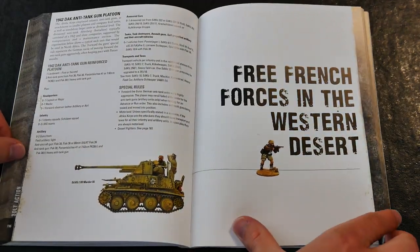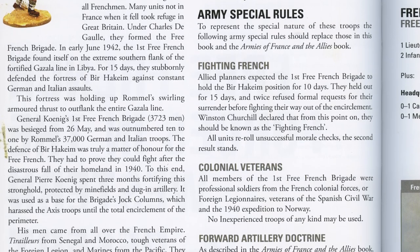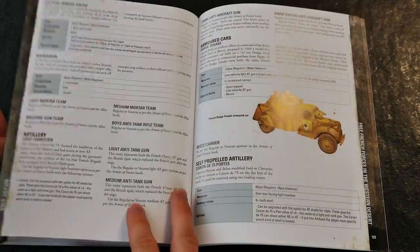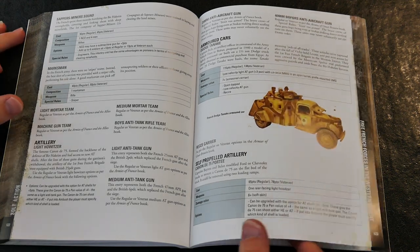A nice touch is an entire section devoted to fielding Free French units. This includes army special rules, a full table for organisation, points values and options for various units and platoons, plus details of unique weapons and equipment that were used by those hard-fighting heroes.